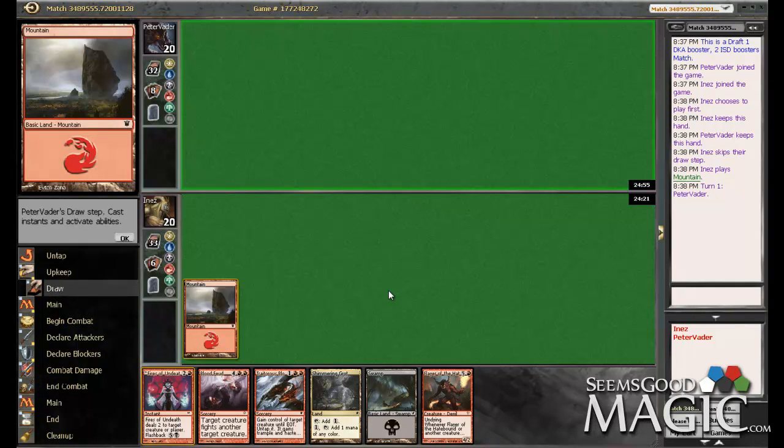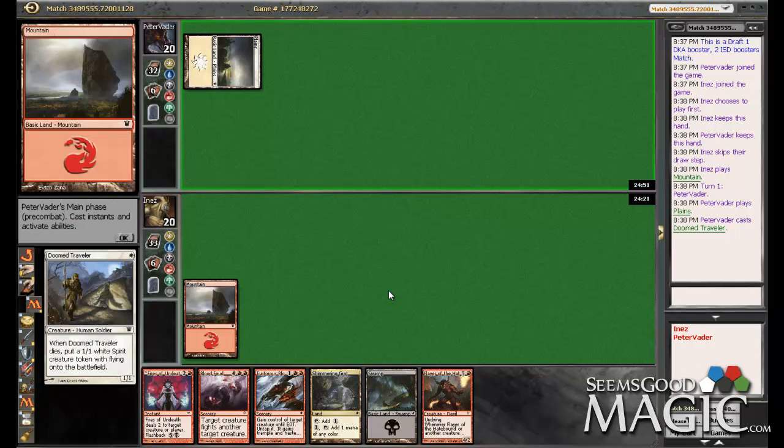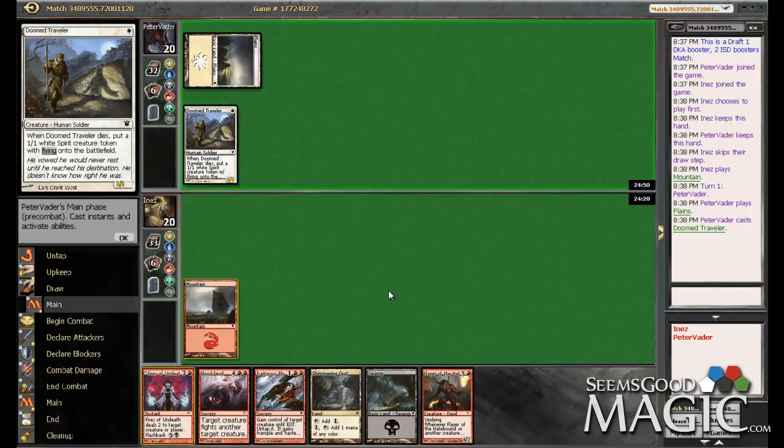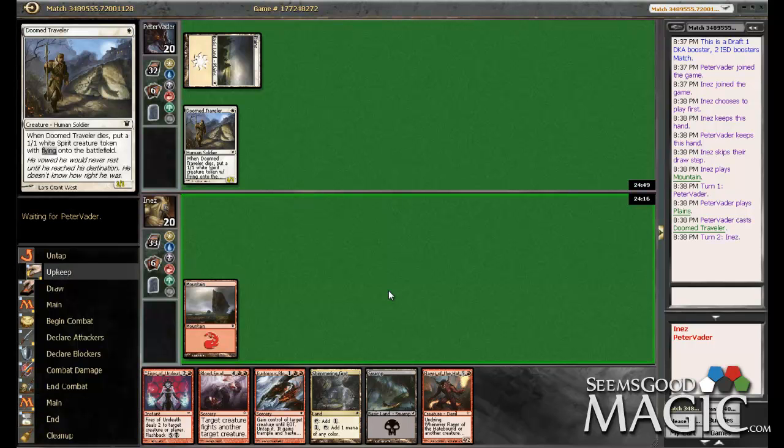We're playing a white-blue spirit deck — a very good one, too. We had Ludovic's Test Subject, and we saw Chapel Geist, Tower Geist, pretty much every Geist you can think of.